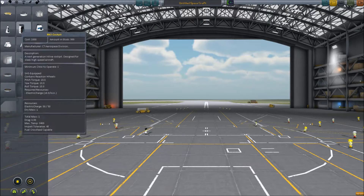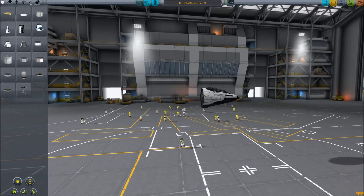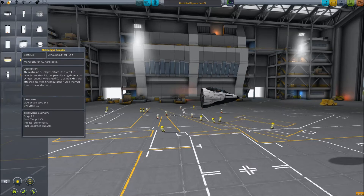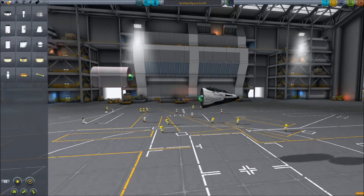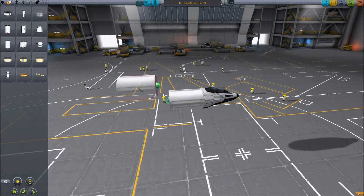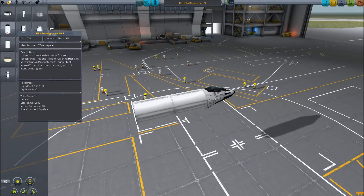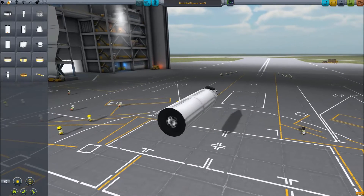What you want to do is take the Mark 1 cockpit. Take the Mark 1 fuselage, which has jet fuel in it. You can also take these, which have a little bit more fuel and are lighter — but I don't like how it looks.